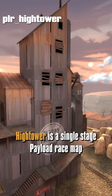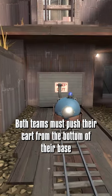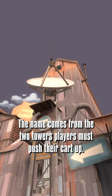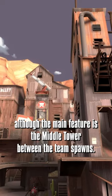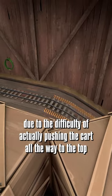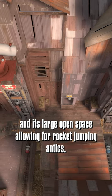Hightower is a single-stage payload race map released with the Engineer Update of 2010. Both teams must push their cart from the bottom of their base to the top of a tower near each other's team spawn — the first to finish wins. The name comes from the two towers players must push their cart up, although the main feature is the middle tower between the team spawns. The map has a reputation of being a pseudo-deathmatch map due to the difficulty of actually pushing the cart all the way to the top and its large open space allowing for rocket jumping antics.